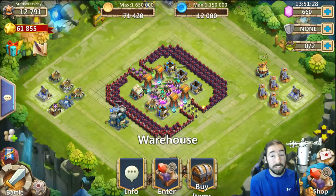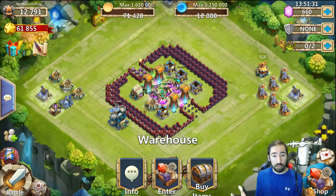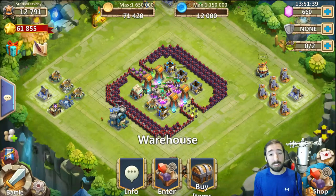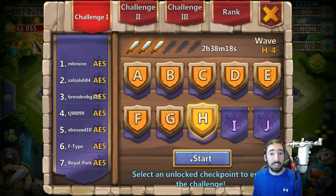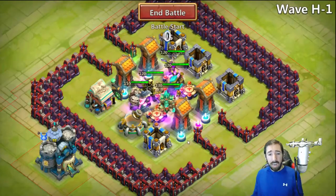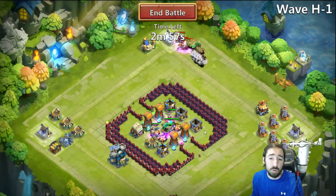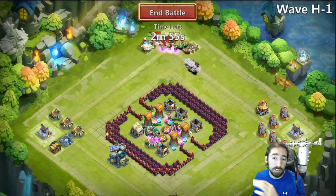The struggle is real. Here is another setup — the regular Town Hall 15 death box setup. We're going to see if this works. Let's beat Hero Monsters H this time. They're going straight to this building — the dragons and every other hero.